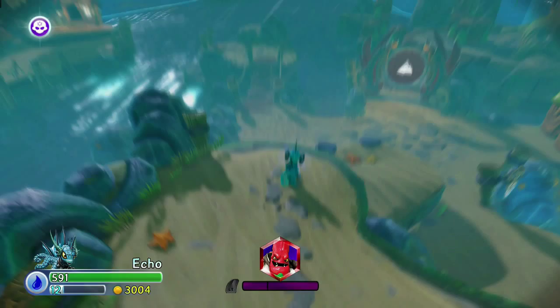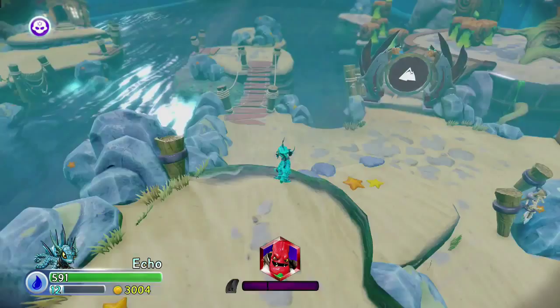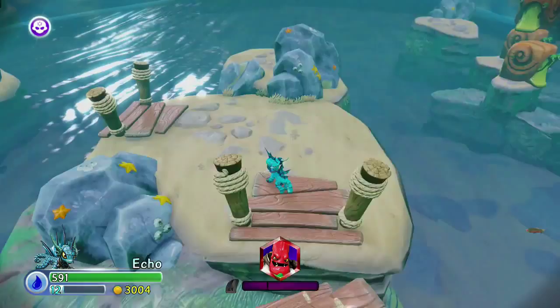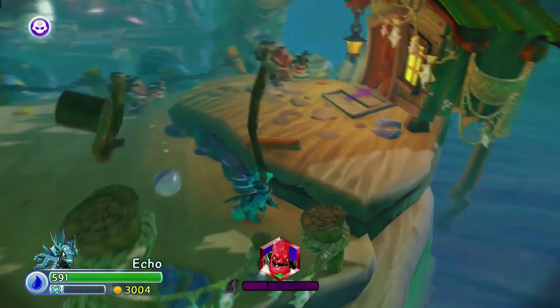We got him in the trap already. We are here at level 6 Rainfish Riviera. We just got off the boat from beating Brawl and Chain. You can see the Earth Gate is right there in front of us. We're going to go to the left of that gate. Move this bridge, then you can ignore these guys and go in that house to your right. This quest should be in this house. If we're lucky, we'll come back out and fight those guys with the upgraded Pepper Jack.